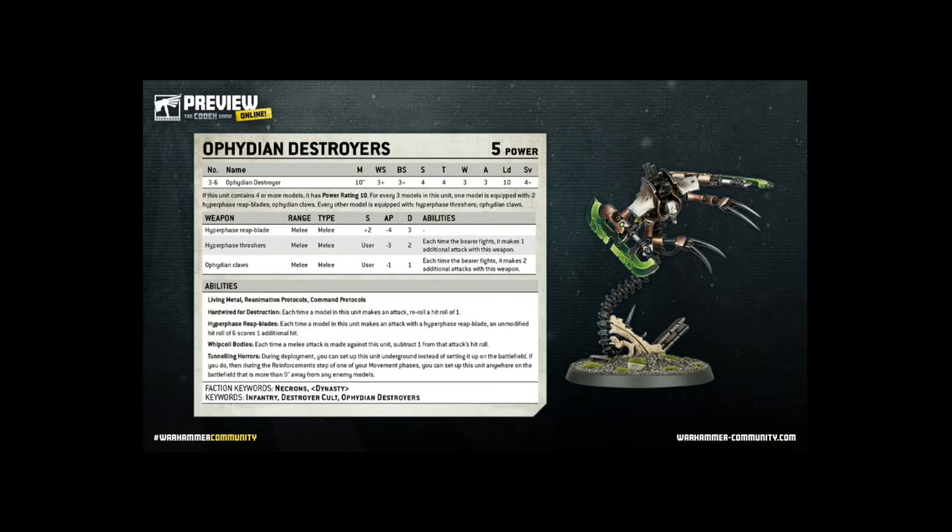The current Codex Necrons could also provide the odd bonus to this unit, but we don't know how that will change going forward. Taking a look at the stat line of this unit, we can see that it is actually a fairly weak version of the Destroyers, although it still has a hefty stat line for most models in the game. Its toughness of 4 is not particularly overwhelming, but it does have 3 wounds, which does make a little bit of a difference when it comes to losing models. The biggest flaw in this unit's defence is the 4+ armour save — it is distinctly average and it won't hold up to much scrutiny from the opponent.